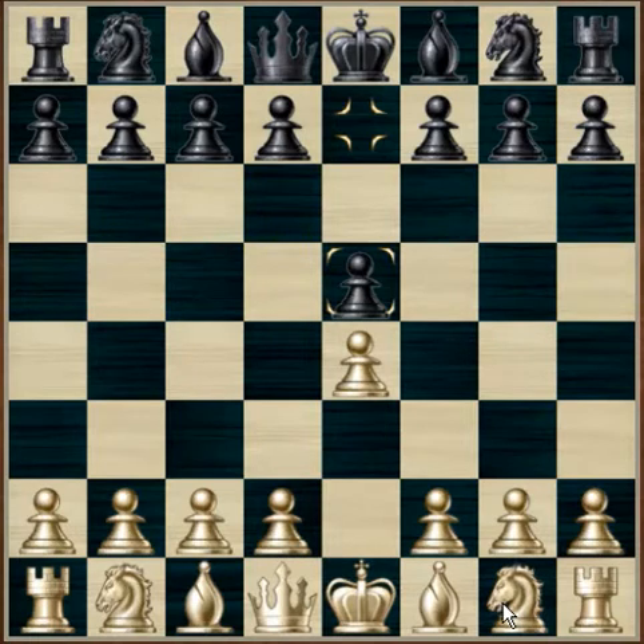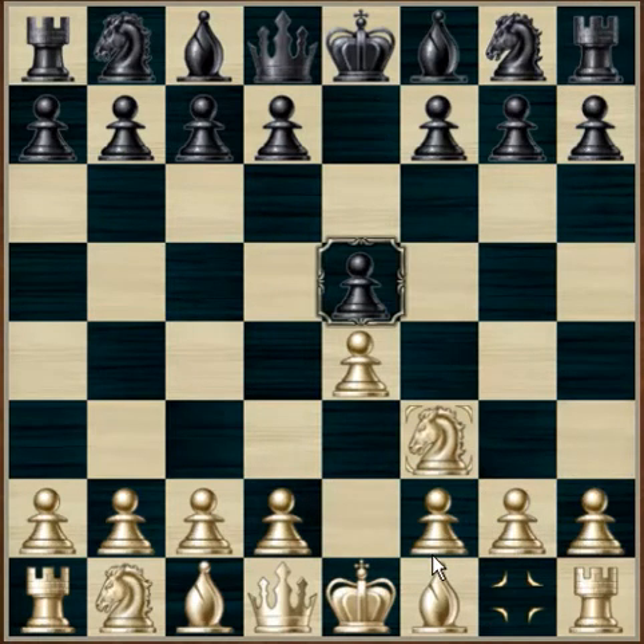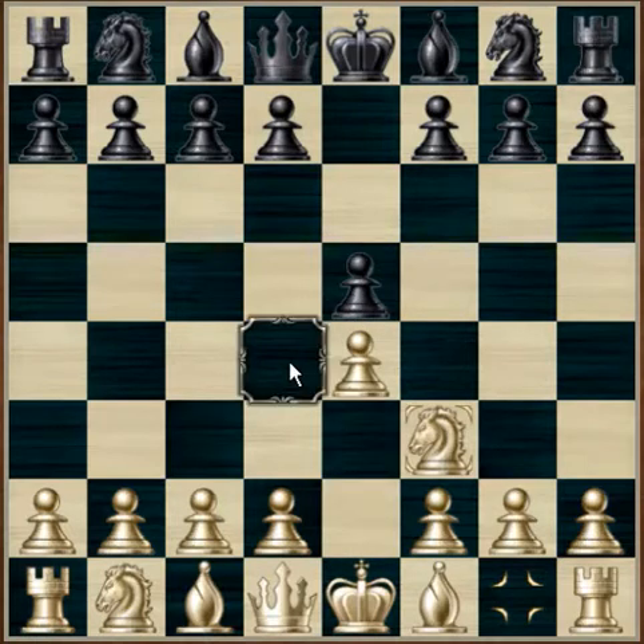White develops its first piece, knight to f3, which attacks the e5 pawn and covers the d4 square. Pushing the knight towards the centre is best compared to pushing it towards somewhere like h3, as here on f3 it attacks more squares.